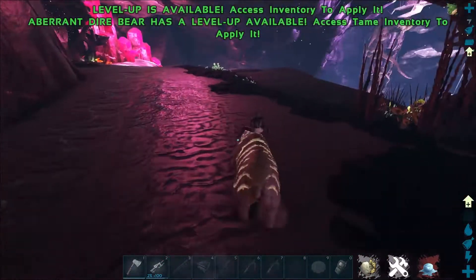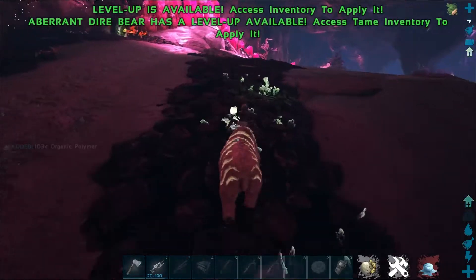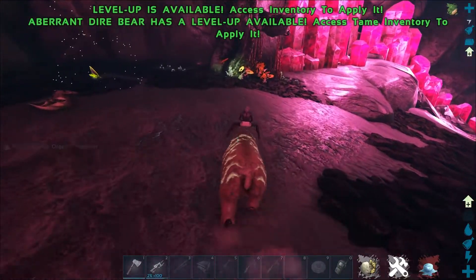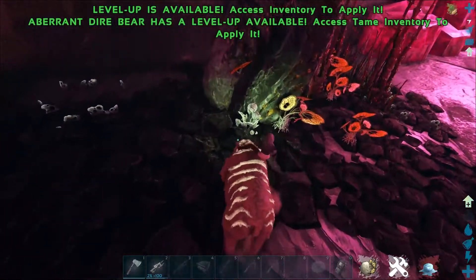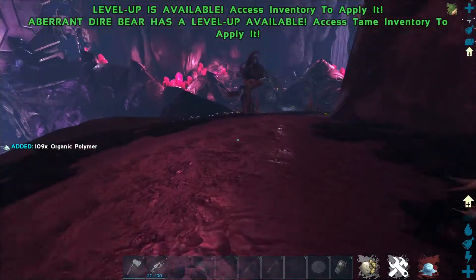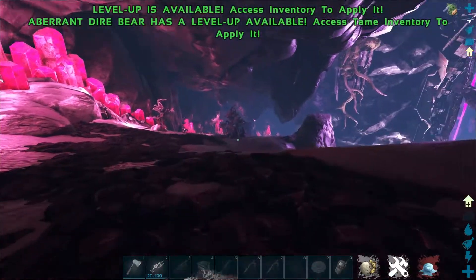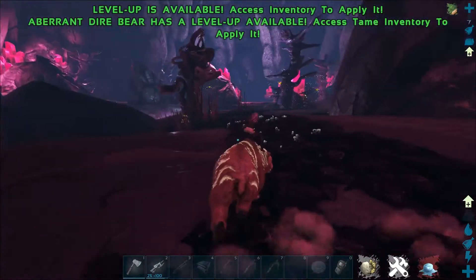If you've got access to teleporters, it makes it so much easier — you just slot-cap your bear, teleport it out, and you've got yourself a ton of polymer to last you for ages. The plants spawn all along this area, but you've just got to be careful not to go too far down because that's where the radiation is.